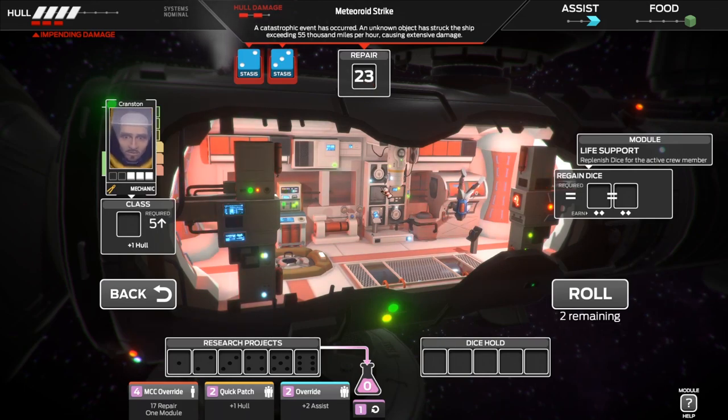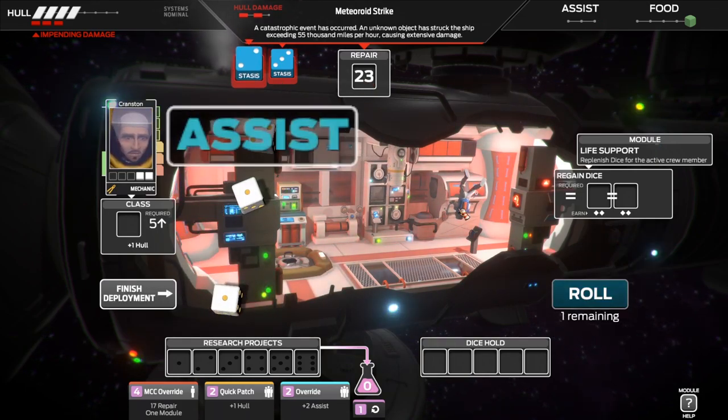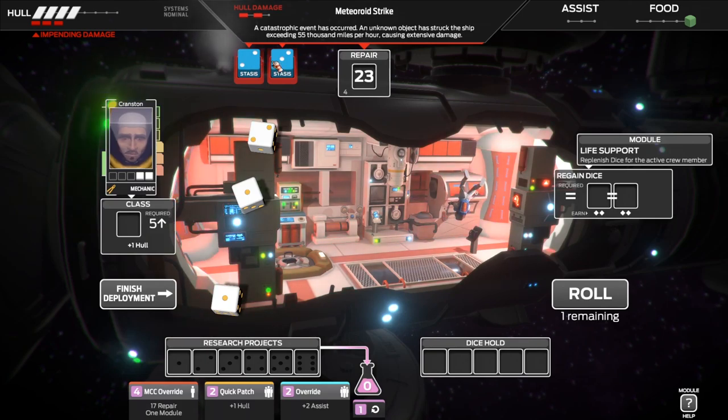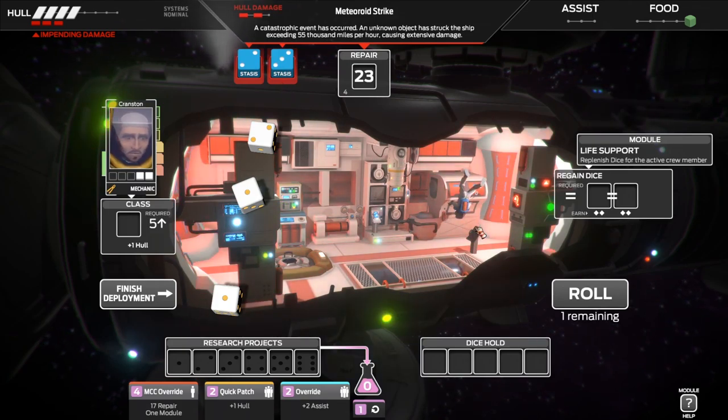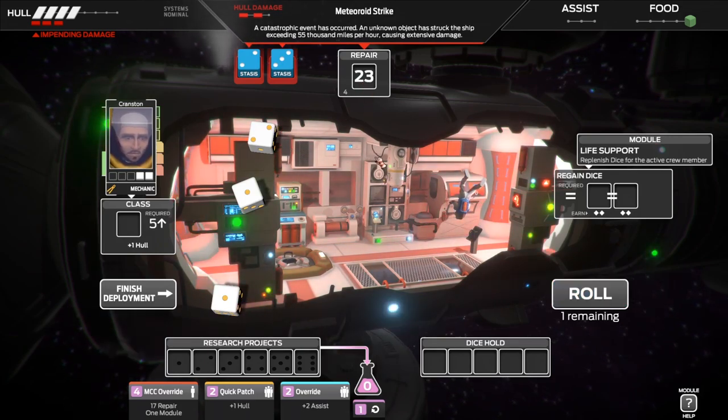We've got to fill that up with twenty-three. We've got three dice — very low numbers. These effects do apply: if you roll all twos or threes, they get stuck and you can't re-roll them. However, you start the game with one assist, which basically cancels that effect out once. It looks like we're going to have to re-roll pretty much everything, because a two, a one, and a one does not make twenty-three. No combination of dice will actually do that, so we'll have to get someone else here afterwards.